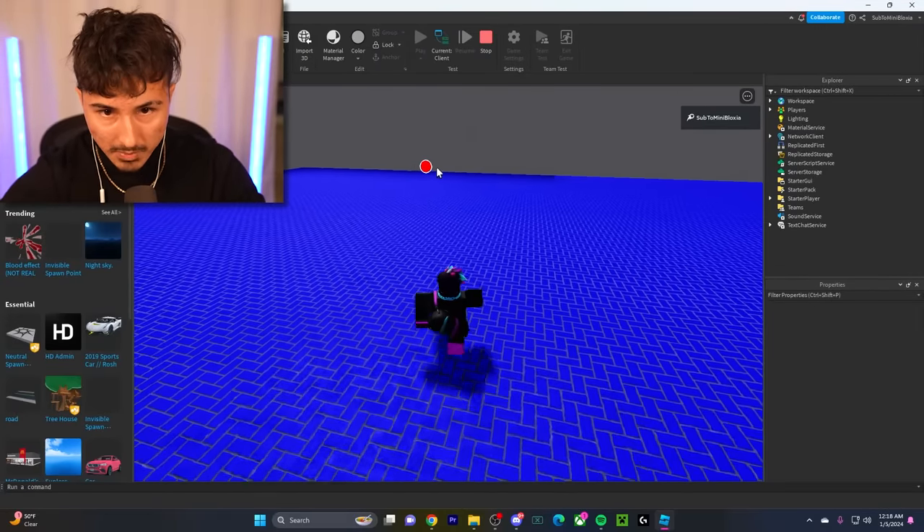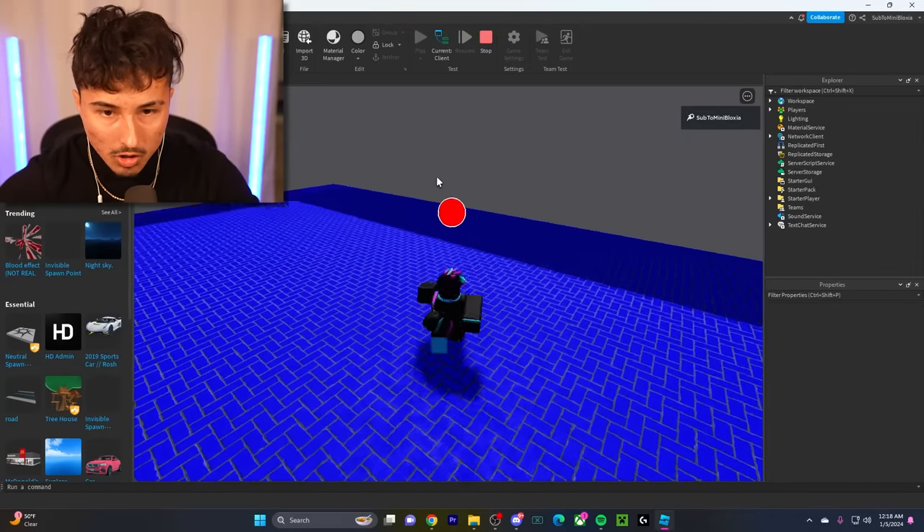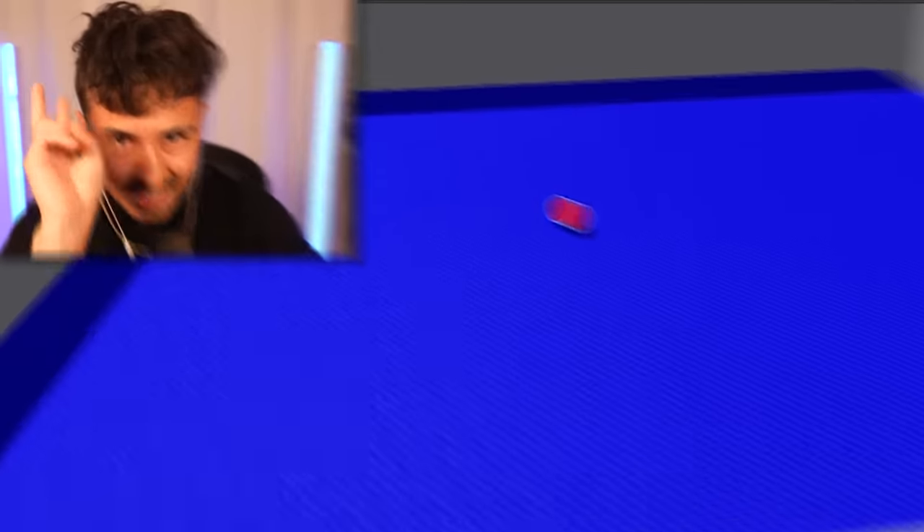We got the ball, we walk over to it, touch it — it works and it's moving as well! We now have the entire game working. Look at this — I'm in Blade Ball, the ball is moving and bouncing off the walls just like the real death ball dynamic. Now the second thing we need is swords.